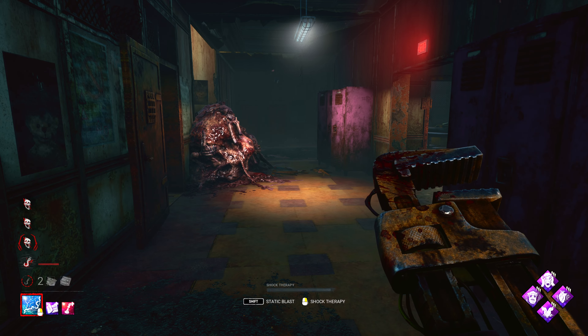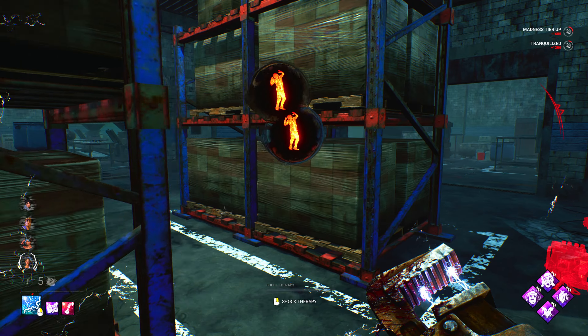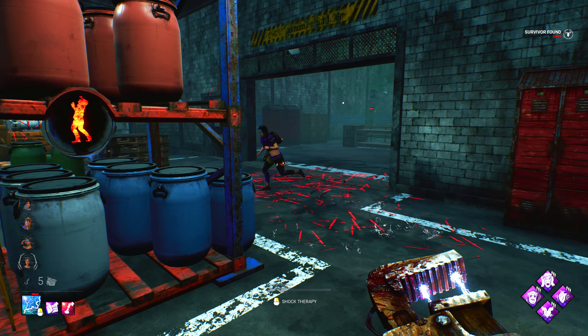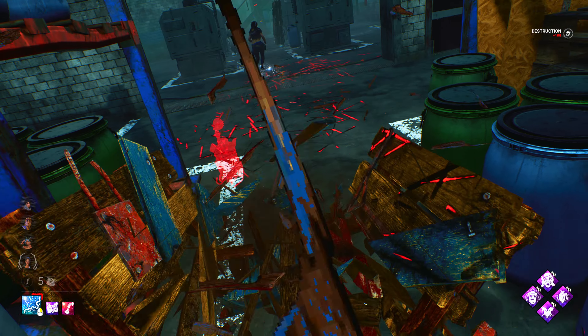Let's go ahead and get into the next game. Where they at? There we go — all four of them! And we got a discharge there too. She dropped the pallet. That's really all you need to do on this map — so many pallets.